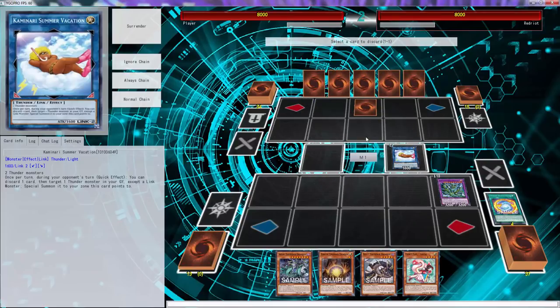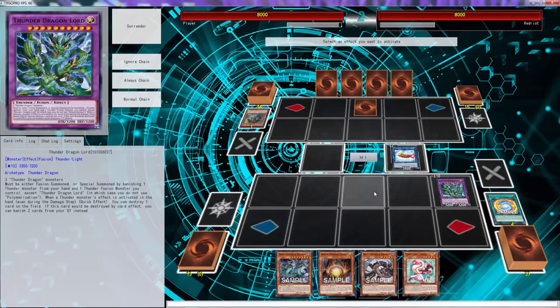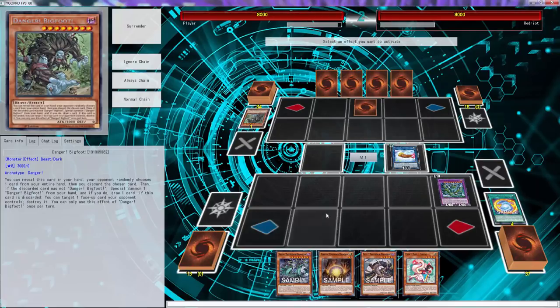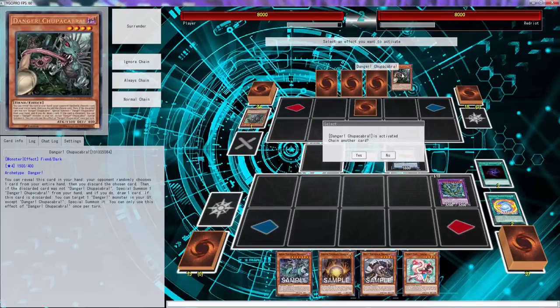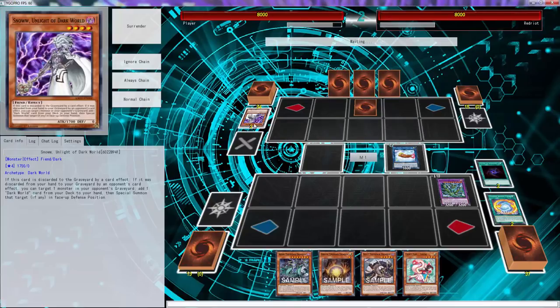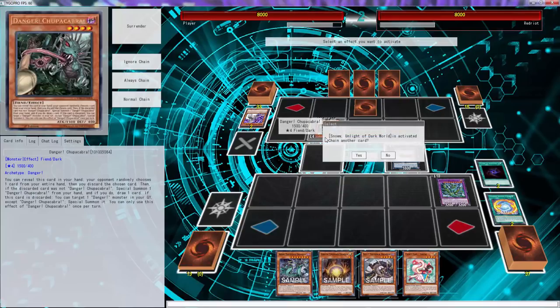Bigfoot - sure. Bigfoot is not that strong. How many do I have in here? I have more than two. Target a face-up card, destroy it - no need to chain. Yes, we'll banish one and two. What does Chupacabra do? If this card is not a Danger, you can special summon one Danger from your hand and if you do, draw a card. They don't do anything when they're special summoned, correct? Go ahead and do what you gotta do.